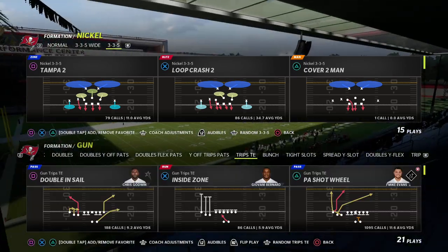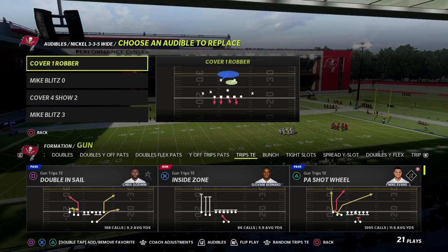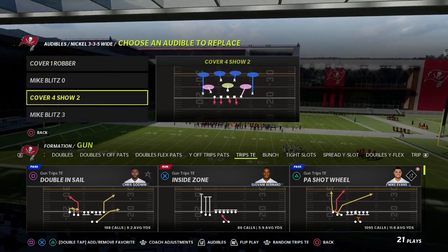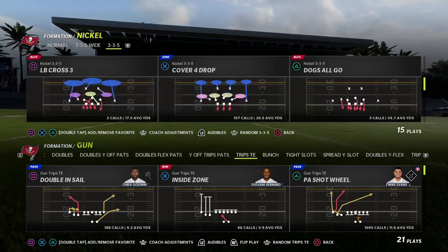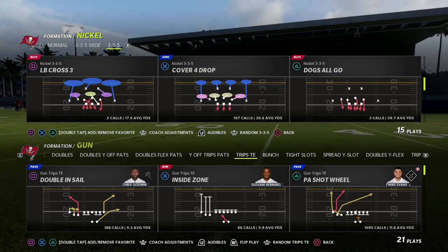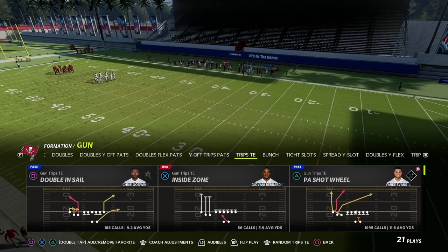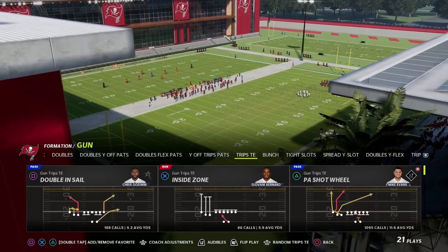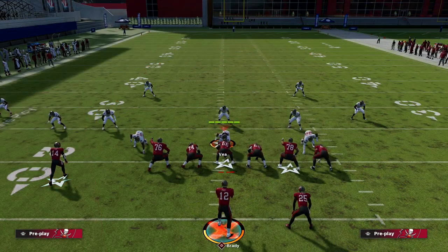Man coverage is becoming a bit of a problem. If you're playing someone that knows what they're doing, press man-to-man is one of the best ways to defend any formation right now. The way that I deal with this from Trips Tight End is from this play PA Shot Wheel.